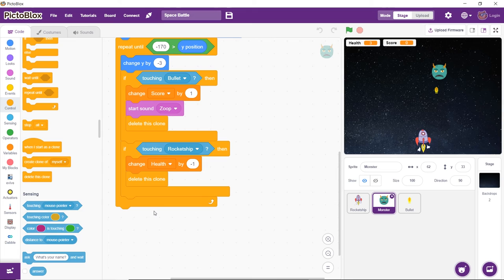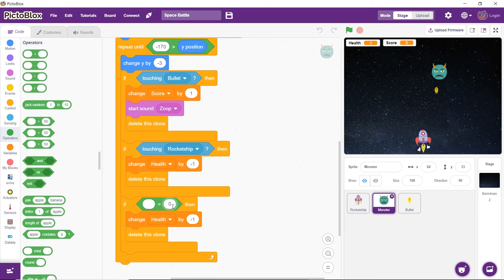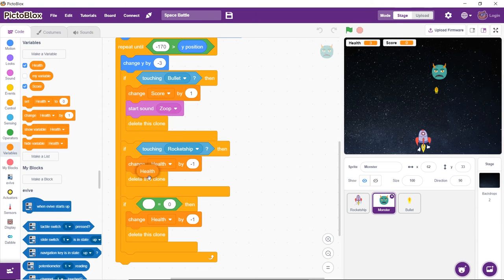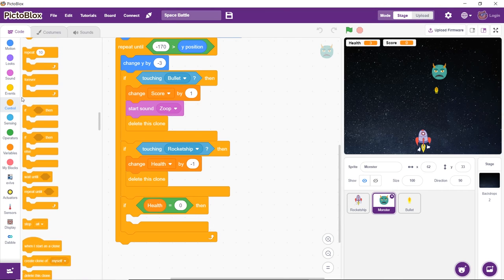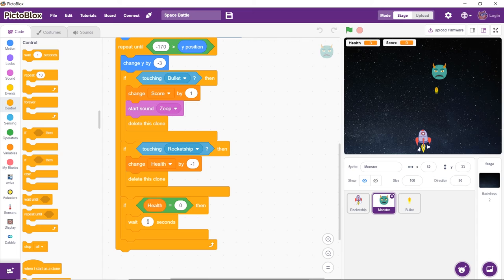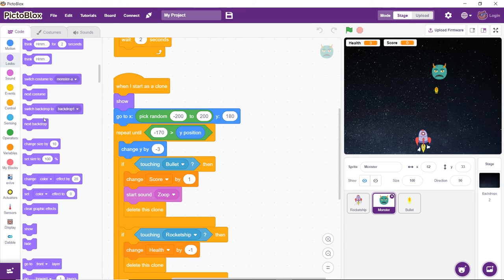The game should end as soon as health goes down to 0. Duplicate the if block and replace the touching block with the equal to block from the operators palette. Drag the health variable block into the first space and write 0 in the second. Remove the change my variable by and delete this clone blocks. Drag and drop the wait block set to 0.5 seconds. Then drag and drop the stop block and select all from the menu. At the end of the repeat until block, place the delete this clone block. Finally, drag the hide block from the looks palette.